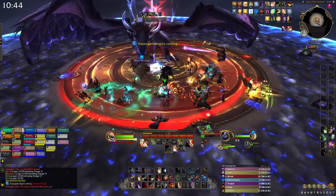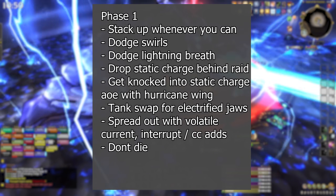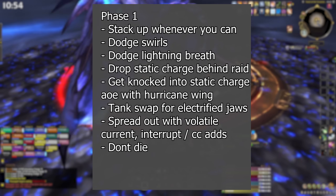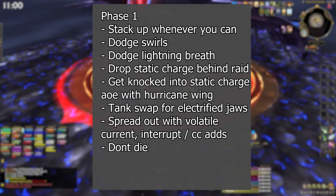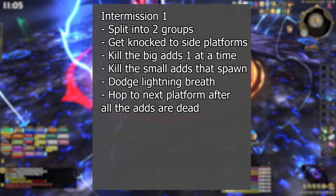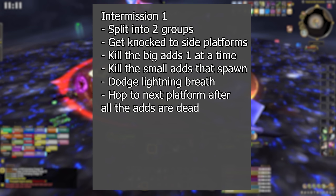To recap: in phase one, stack up whenever you can. Dodge the swirls, sidestep the Lightning Breath, drop Static Charge behind your raid, and get knocked back into it during Hurricane Wing. Tank swap for Electrified Jaws, spread out with Volatile Current, deal with your own add, and keep everyone healed up. At the end of phase one, split into two groups and get ready to be knocked onto the side platforms. Kill the big adds, kill the adds that spawn, dodge the boss's Lightning Breath, and hop to the next platform when done.